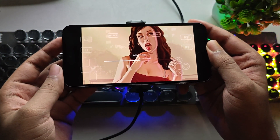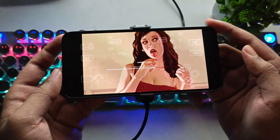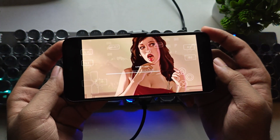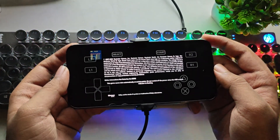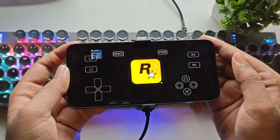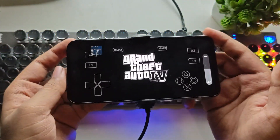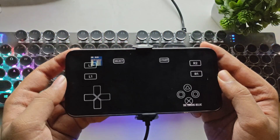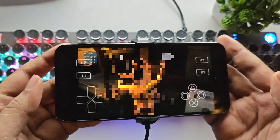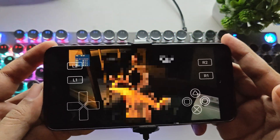To prevent overheating, I'll be using a cooling attachment because the device is already getting hot. Also, if you're using an older phone like the Helio G99, it will take longer to load. Keep in mind the minimum requirement to use this emulator is Android 12 or above. And as you can see, it has started — we are running the PS3 version of GTA 4 on a Mali GPU phone.